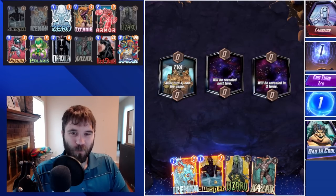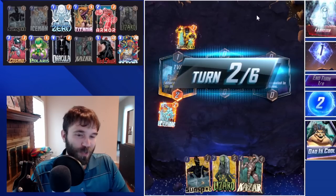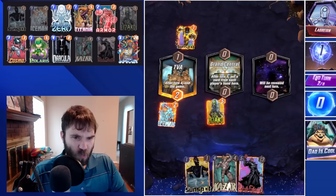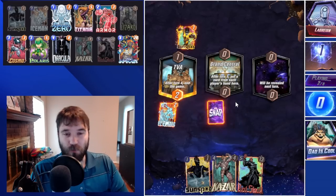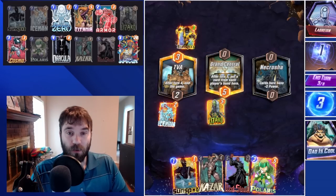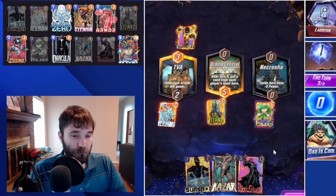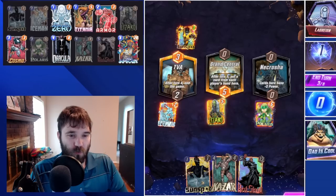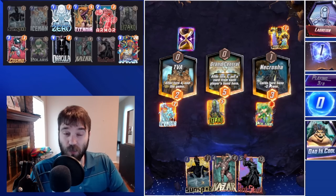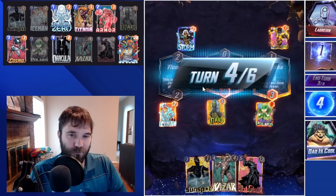Next up, we have Lagrain. The first location is TVA, so we're going to go ahead and prioritize our Iceman first — maybe we disrupt the curve of a card they would have been able to play. They do have Sunspot, so they will be able to soak some. We get some good value out of our Lizard. As a turn-two drop, it's very unlikely they cap out this location, so the 2/5 should be very solid for us. We can do Polaris to pull their Sunspot out of TVA. They impact us with negative two, so we're equal. Then they changed the TVA location, so we do have ourselves a full game now.